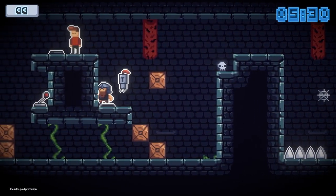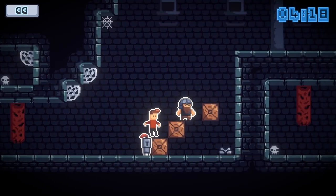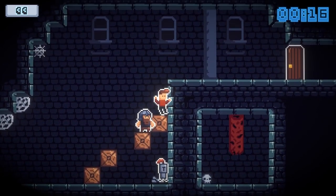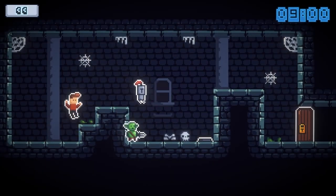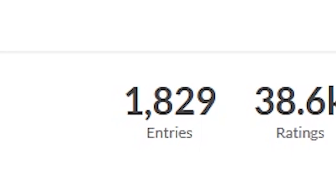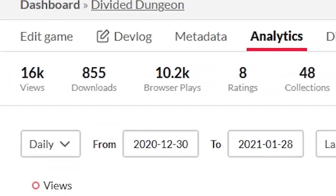Divided Dungeon is about multiple characters with different abilities escaping a dungeon. To do so they have to support each other. This sounds like a fun little multiplayer, but it's not. You control each character at a time, rewind, and then choose the next one. This allows for very unique and complex puzzles. Out of 1800 game jam entries it scored 54th place, and up to date over 10,000 people have played the game.